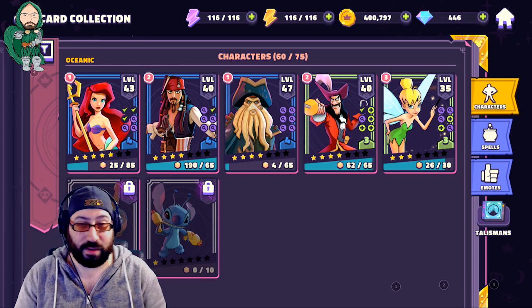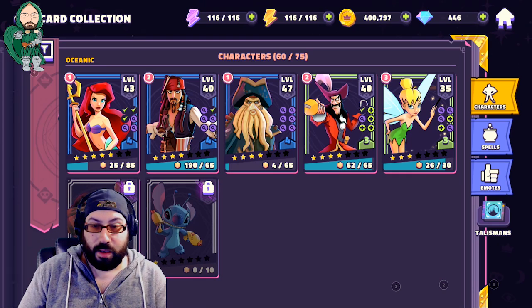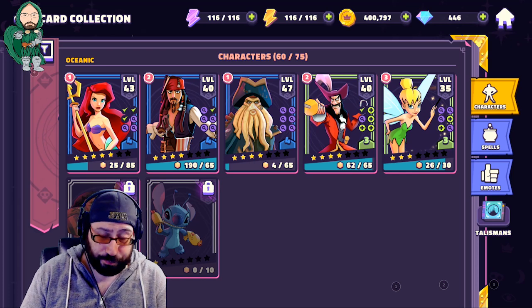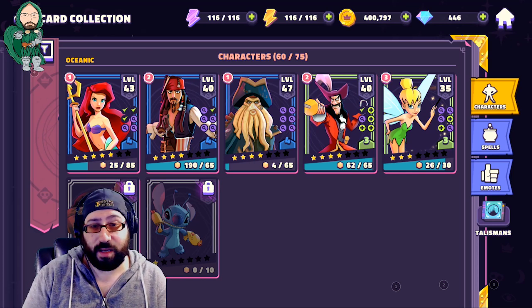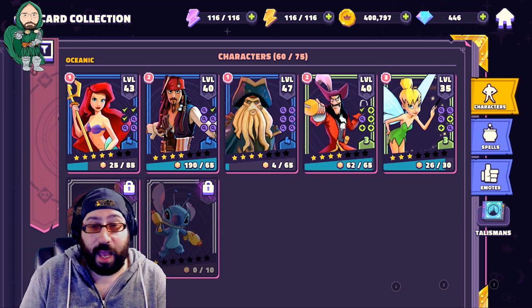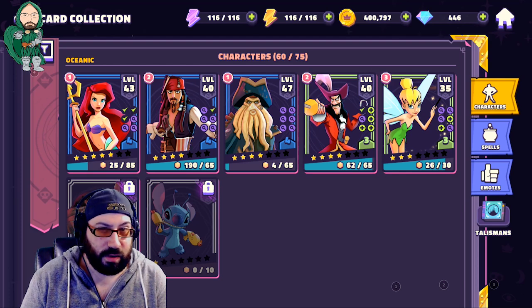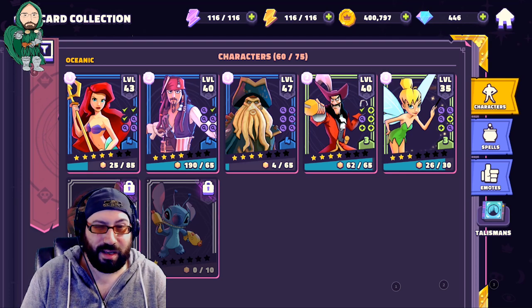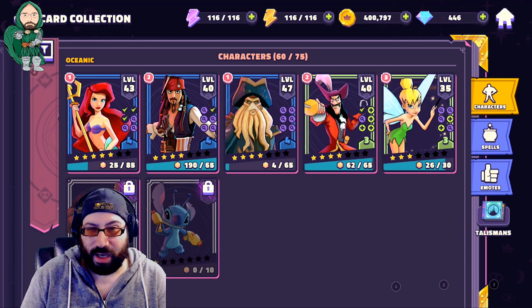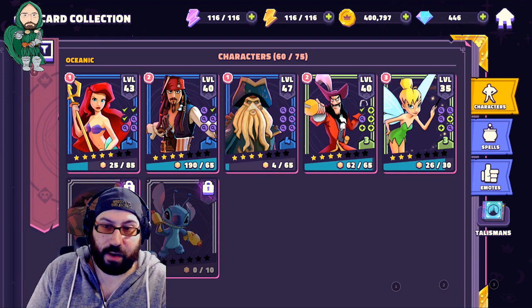If you take a look at the Oceanic characters, there just aren't many. Off the bat you do start with two — you have access to Arielle and Hook very early in the game. You can farm Jack Sparrow. Davy Jones is not particularly easy to come by, and Tinkerbell doesn't unlock early, even though she is farmable early. So we have to figure out what the best use of these characters are.